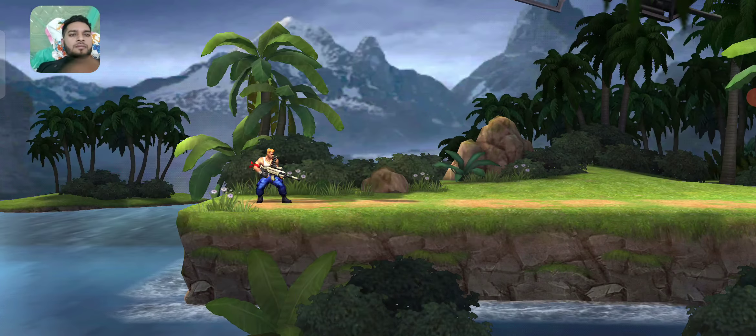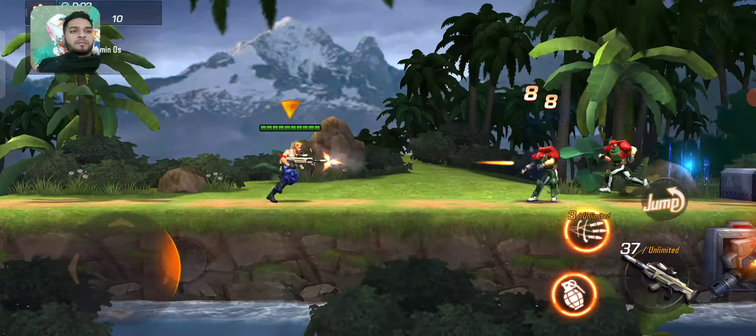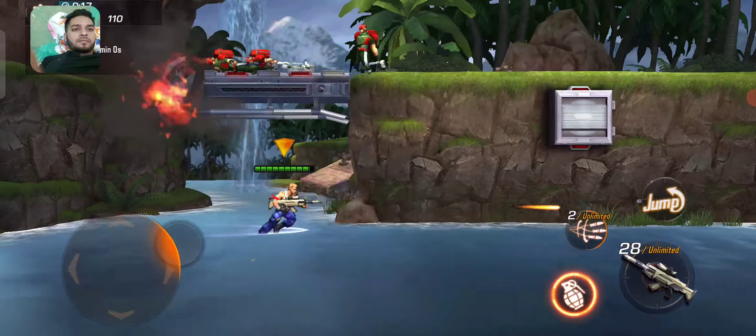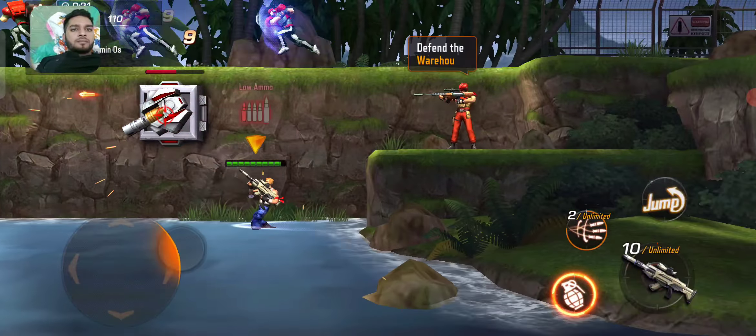I'll go in from the front. Keep all comms open. Hold the line — let's go in and see what they're able to do. Get back! Protect the warehouse. Hero will auto-aim and lock-on when tapping the shoot or skill button.